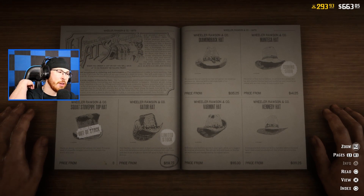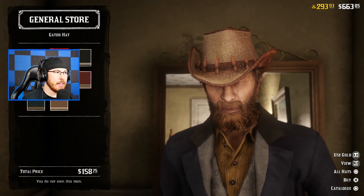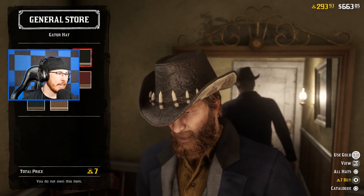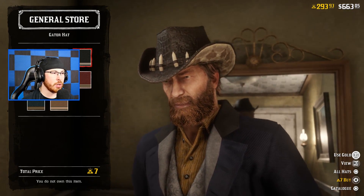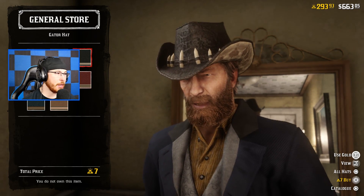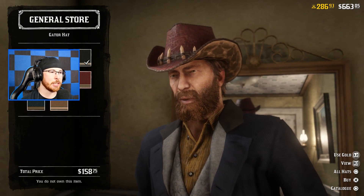It is for cash, and earlier today I made a video talking about how the cash items are purchasable. This is the gator hat, and luckily for me, because I don't really like spending my cash on items like this - I like to spend gold - this will run me seven gold. The reason why I don't like spending cash on these items is because my ability cards can only be purchased via cash. So I'm gonna use gold and I'm gonna buy the black alligator hat.